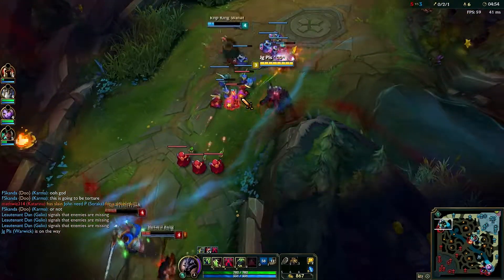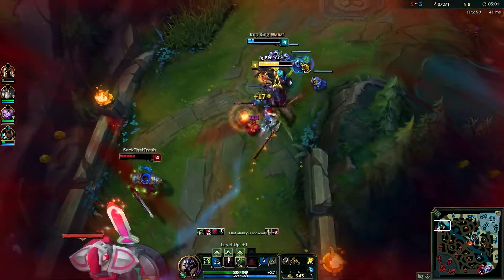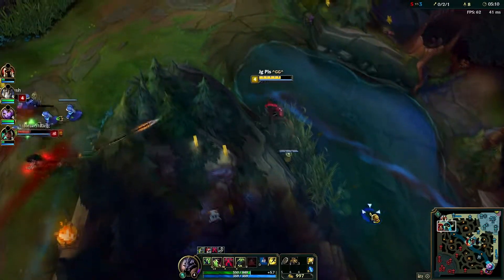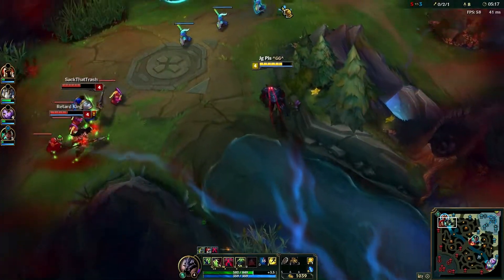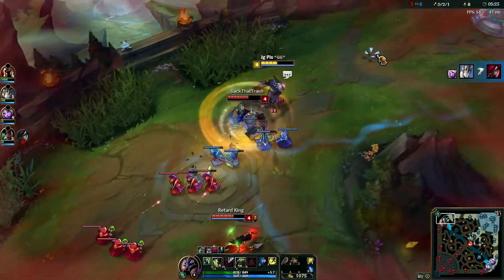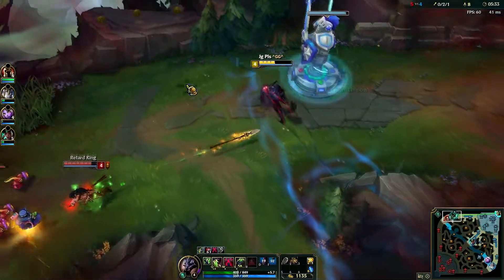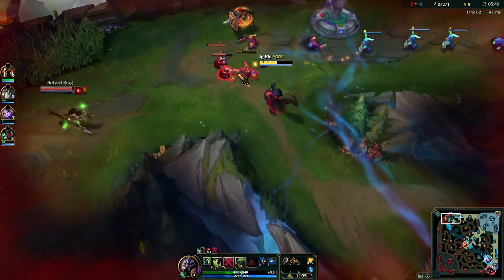I should have bought an item — that was kind of a misplay on my part. Too busy focused on the spears and not really focusing on my items. Even though we are playing a special game mode we do want to keep warding — just keep vision up. You never know when an enemy might try and flank us. I want to be careful — looks like they're warding too. In normal League of Legends I'd be pretty hesitant to use flash, but right now I'm just using it however I need to because it has a really low cooldown in Ultra Rapid Fire.